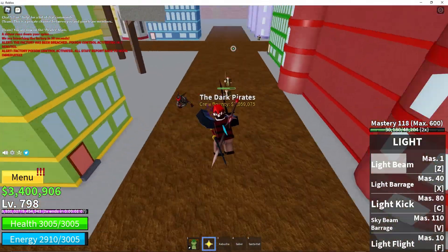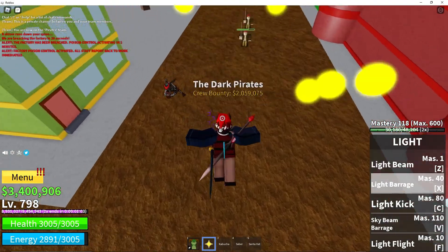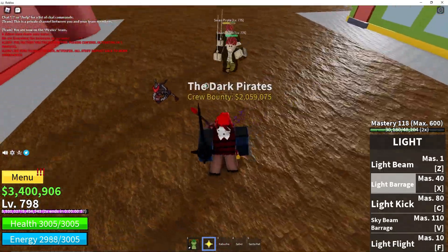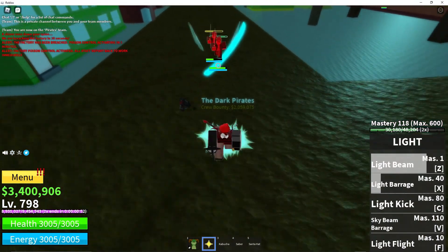The other move is Light Barrage. When held, it summons some little orbs around you that get shot off. That's 76.9 damage per little orb that hits.